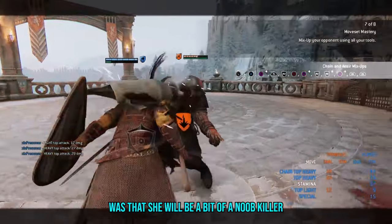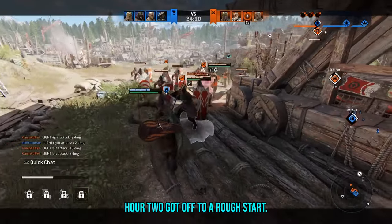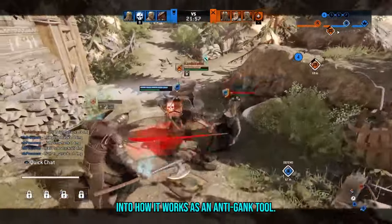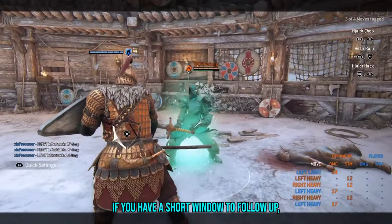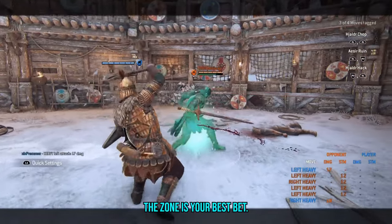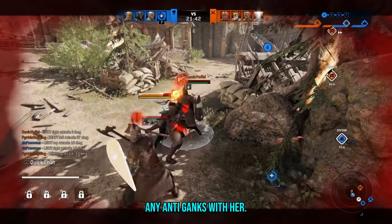My initial impression was that she will be a bit of a noob killer. But despite how appealing that sounds, Hour 2 got off to a rough start. Oathkeeper is satisfying to land, and you can see the devs put thought into how it works as an anti-gank tool. For example, if you have a short window to follow up, you're better off doing a light attack. Surrounded, the zone is your best bet. However, this didn't do me any good as I struggled to pull off any anti-ganks with her.